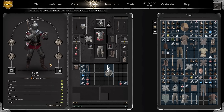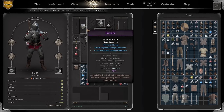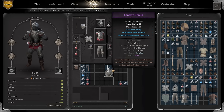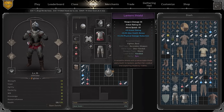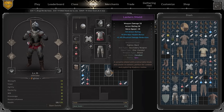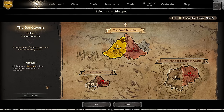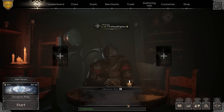This fighter build counters any physical damage dealer — bards, barbs, other fighters. When you see a fighter with a falchion or arming sword, you don't need to be scared when you have a rondel, because you'll do way more damage than any of those classes. In today's video we're gonna play with a buckler and the lantern shield. I initially planned to use the buckler the whole video, but midway I found a perfect lantern shield and stuck with it.